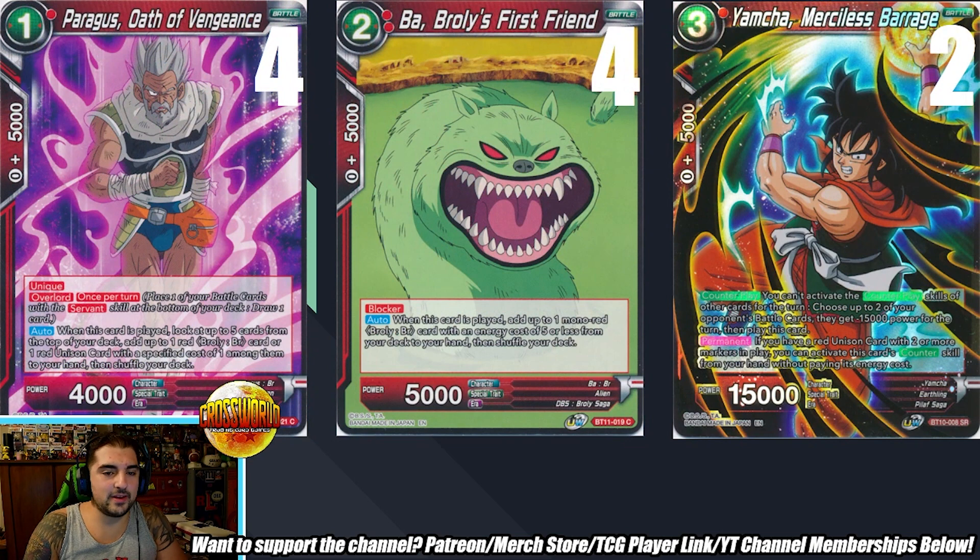Moving to the supporting cast — Yamsha is a card a lot of people talk about cutting in red, since his counter-play doesn't hit too many great things right now. It does hit Obuni, but besides that there aren't a lot of great 15Ks in the format. I do like it in Red Broly as a free 15K attacker. Against the Gotenks deck, Yamsha was clutch — they'd play one-drops with blocker, then their Goku units with Revenge, and I'd just Yamsha them away, keeping my Brolys safe from Revenge and Blocker for my attacks.